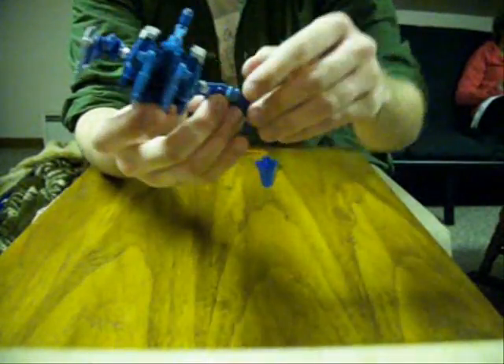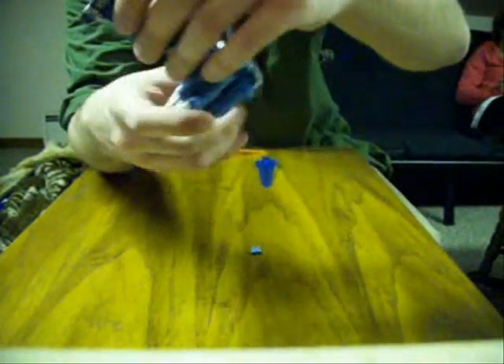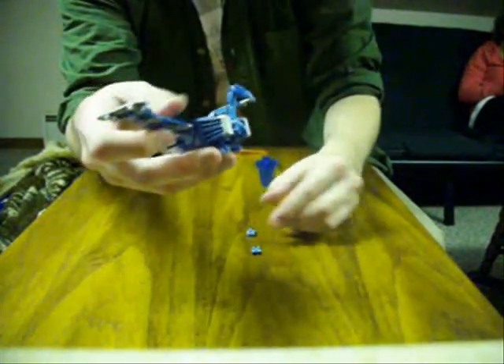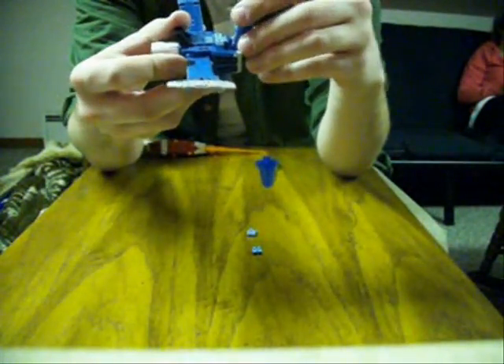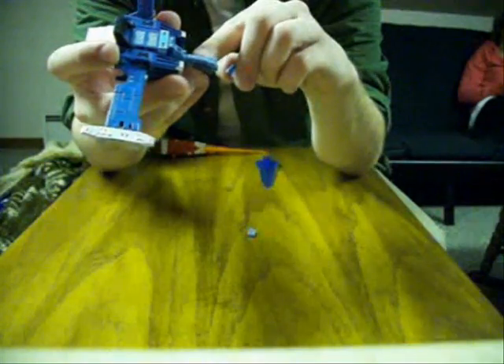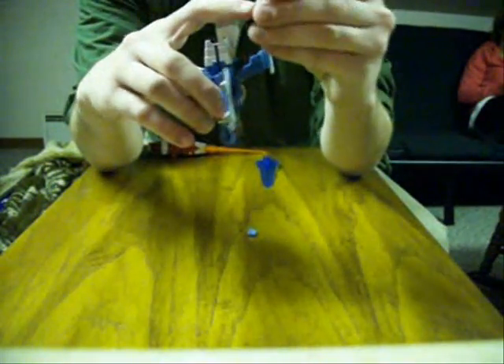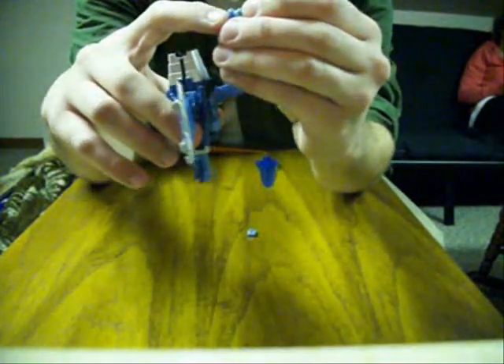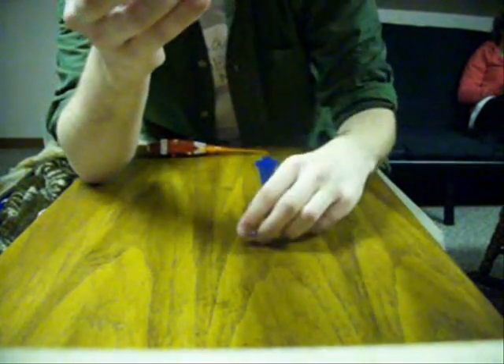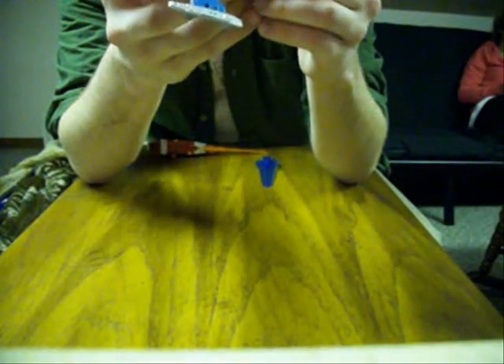First thing we're going to do is take the little bomb missiles off his wings. We're going to do what we did in the Sun video, if you saw that — if you didn't, pay attention. On the neck we have these two notches, and on the little missile bombs we've got two little pegs. You just kind of fit both of them on the neck for storage in Jet Mode.